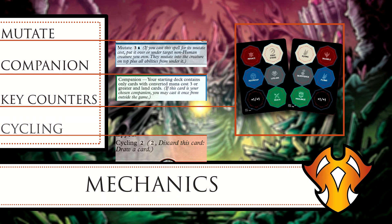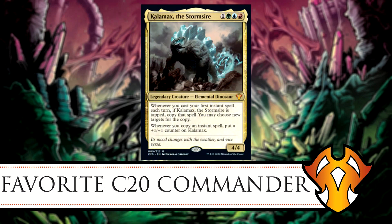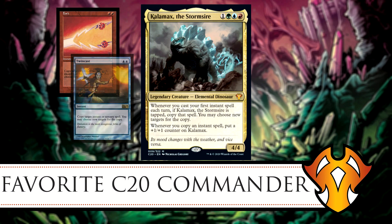Now we're going to talk about our favorite Commander 2020 commanders. Zach, you can go first. One of my favorite cards from the new C20 is Calamax — besides Zaxara, which I did a deck tech on. Calamax is a green, blue, and red elemental dinosaur legendary creature. He has a very interesting ability: when you cast your first instant spell each turn, if he's tapped, you can copy that spell and choose new targets for the copy.